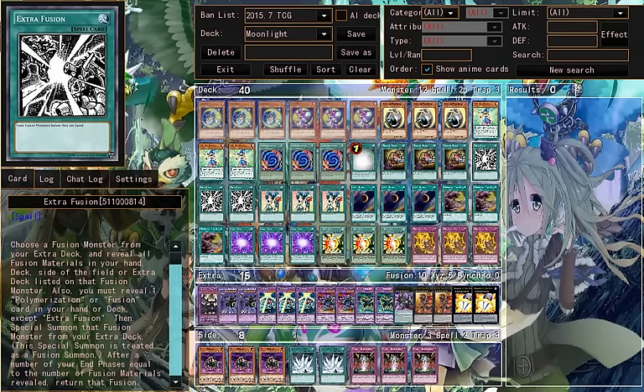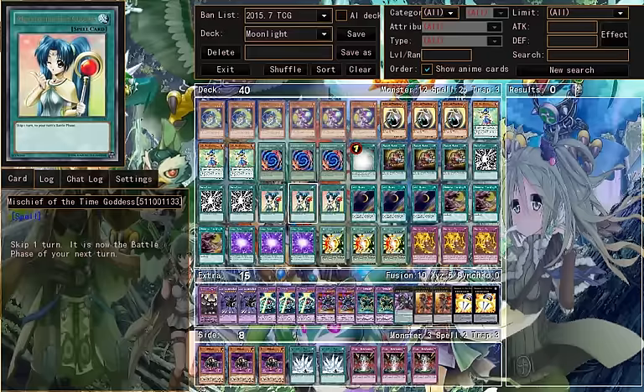Magical Mallet. Extra Fusion — basically this is the most cheap fusion card. Mischief of the Time Goddess — basically you can skip your opponent's turn and enter the battle phase again.